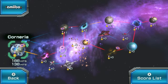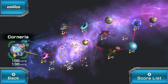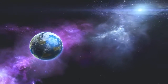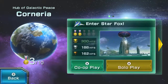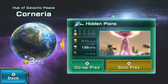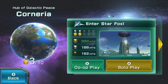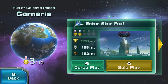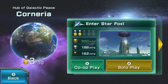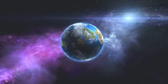So let's try Corneria first. Corneria actually has two different levels because in the game you actually return to Corneria. As you can see, there's solo gameplay and there's co-op play. I haven't tried co-op yet, that's something I've yet to try, so I can't comment on it, but I've seen people do it and it looks really fun. But let's do solo for now.